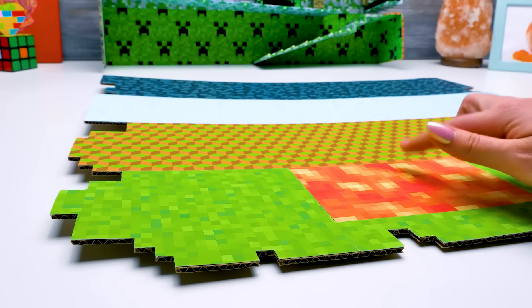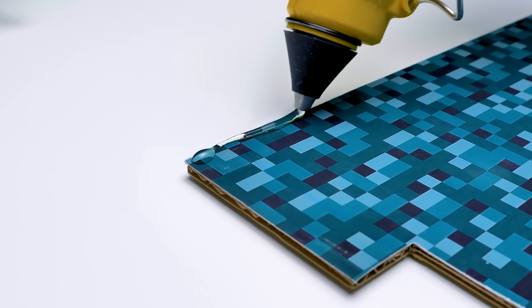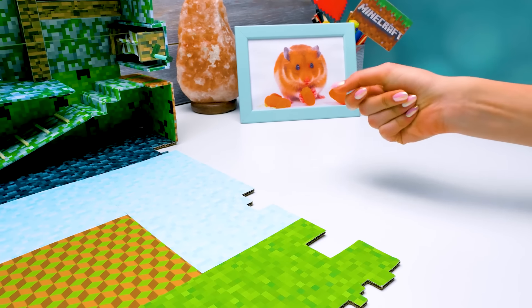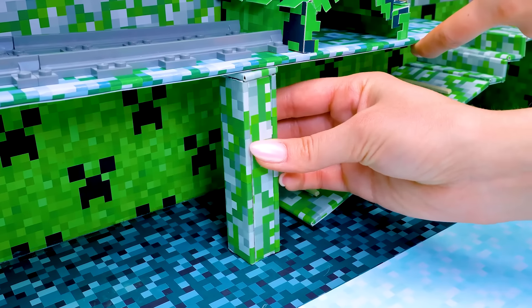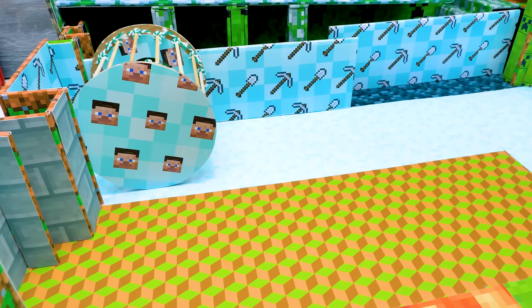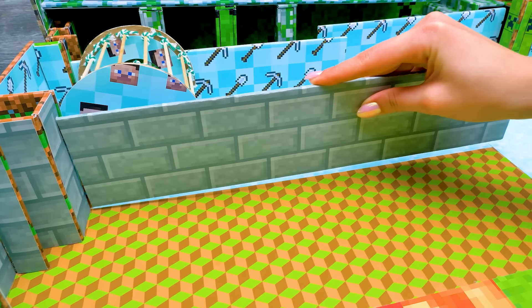My part of the labyrinth is ready! Sam, you really outdid yourself! Just want to add something! This is gonna be the horizontal part of our Minecraft maze! Now, let's connect the vertical and the horizontal parts together! Be very careful! And hop! We'll have lots of barriers for Ginger! Watch out! I ate a lot of lollipops to make this barrier! Where should we put this wheel? According to my draft — right here! It's right on the way out of the creeper's room!